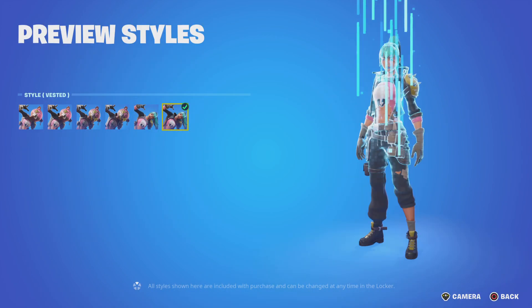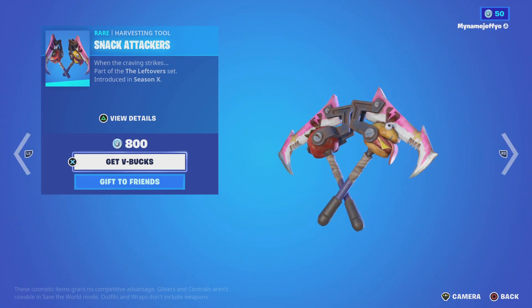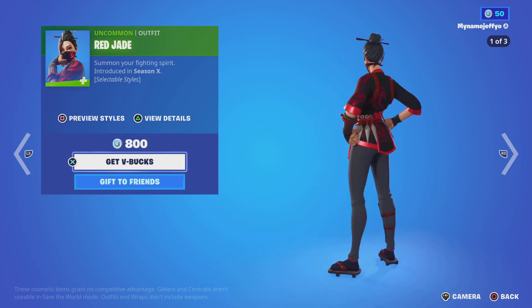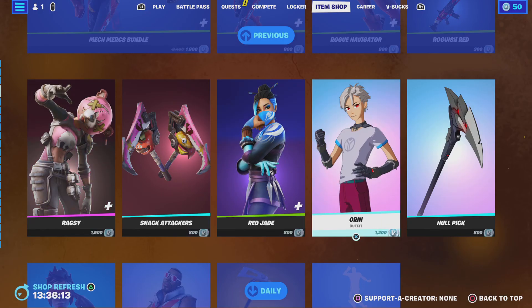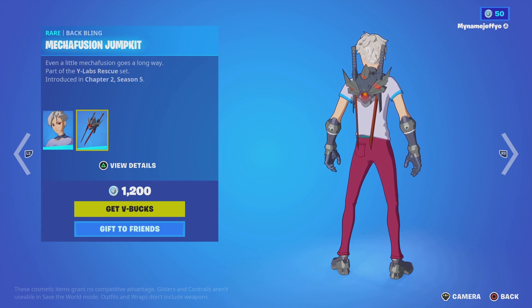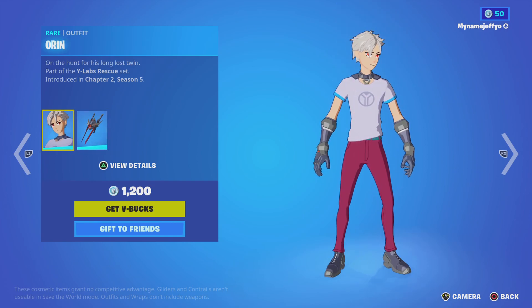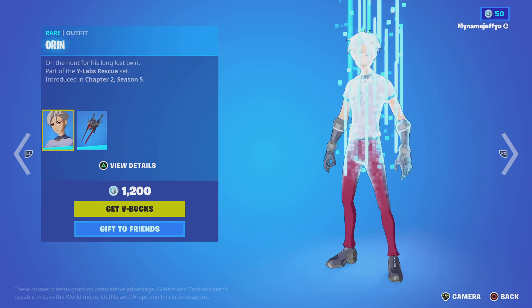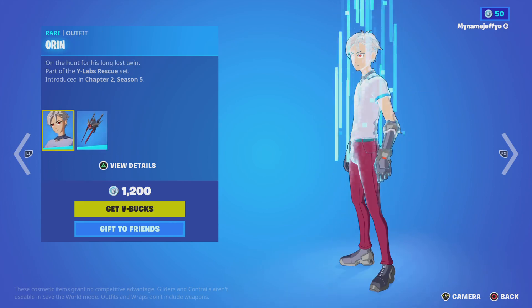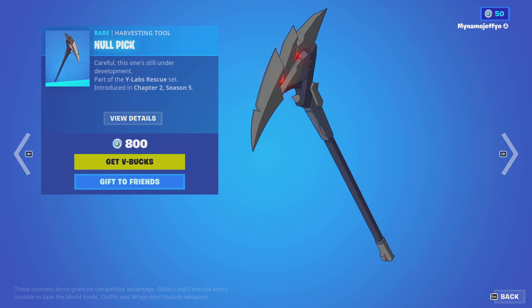We've got Ragsy with all the nice styles, the Heartless Back Bling, and you can have the Snack Attackers. There's also Red Jade. You can make a Fusion Jump Kit — this is literally like a twin to what Alexa had in Chapter Five, because they're both in the same place. And then we've got the Null Pick, which is technically the same as the Lexa's pickaxe.